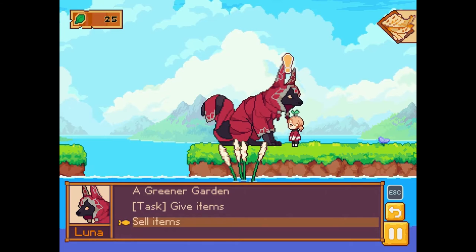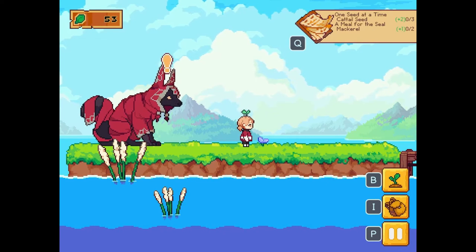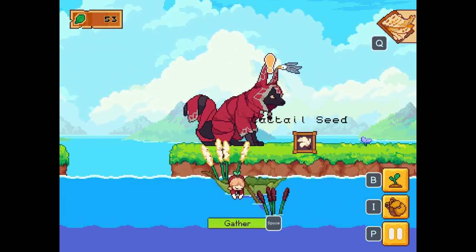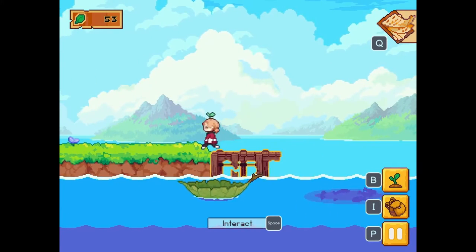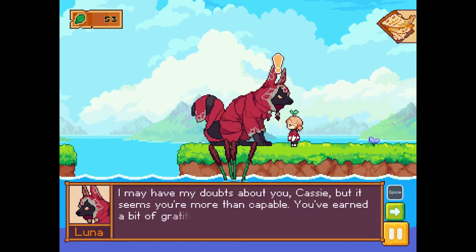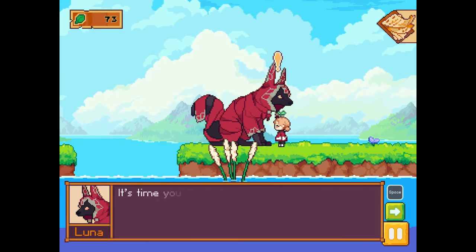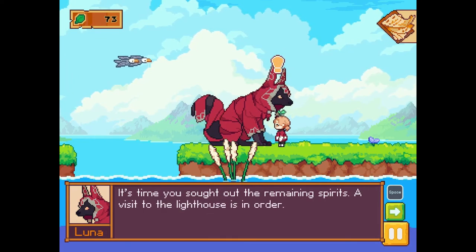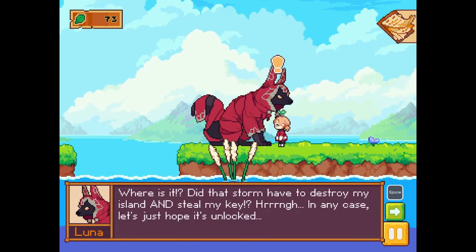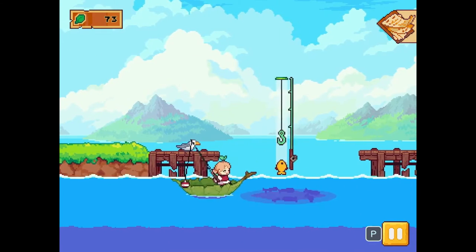I need one more seed - let's just do that because these are grown already. Okay Luna, I have your seeds! 'I might have my doubts about you Kathy, but it seems like you're more than capable - you've earned a bit of gratitude I suppose.' Thank you, stop being so mean to me Luna! 'It's time you sought out the remaining spirits - a visit to the lighthouse is in order. You'll need this key - oh where is it? Did that storm have to destroy my island and steal my key? In any case, let's just hope it's unlocked.' Okay, we're gonna go find the lighthouse, but first let's catch that mackerel.